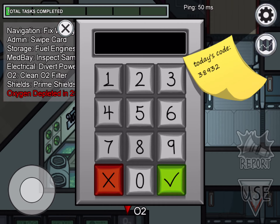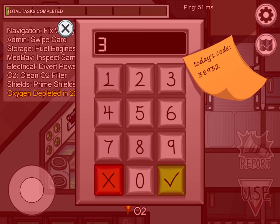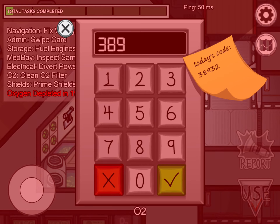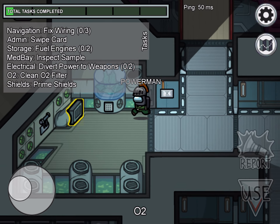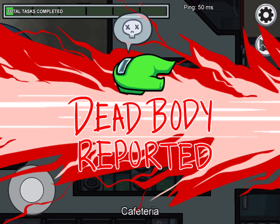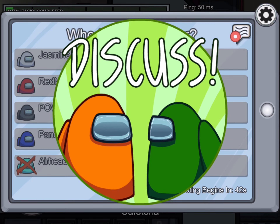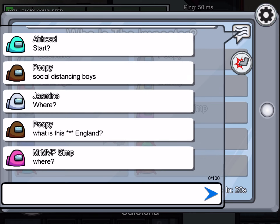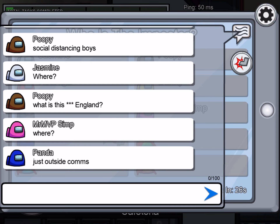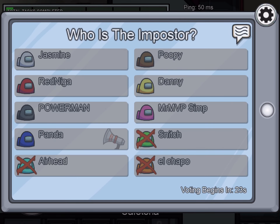The imposter's job is to disable stuff, while crewmates have to run around and complete tasks to survive. Somebody just found a dead body — three people are already dead. When somebody finds a dead body they report it, and then you get into a discussion session.